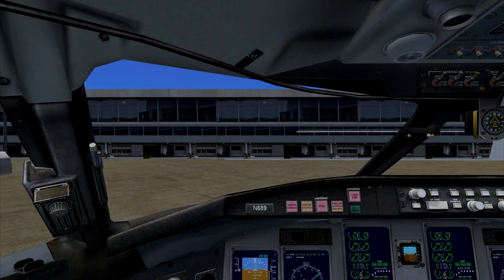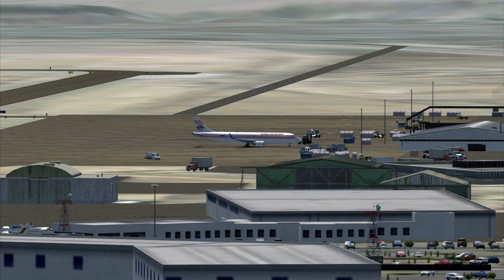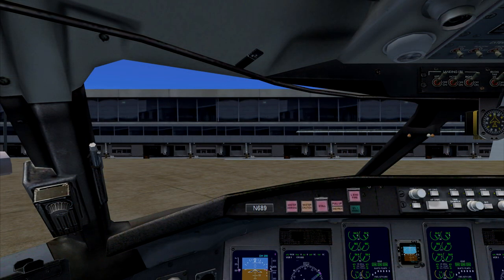Global Airfreight 689 to Las Vegas Ground. 689 is ready to taxi. Global Airfreight 689, Las Vegas Ground, roger. Taxi to and hold short of Runway 08 Right using taxiways Hotel and Hotel 3. Contact Las Vegas Tower on 118.75 when ready. Squawk 1922.